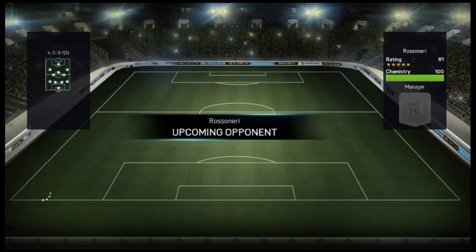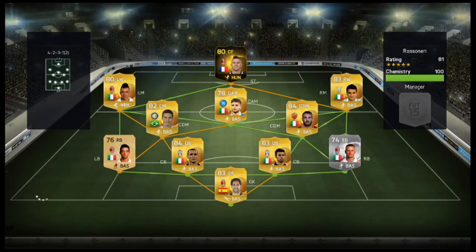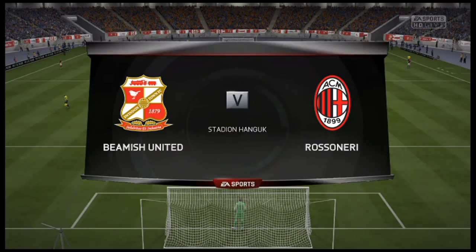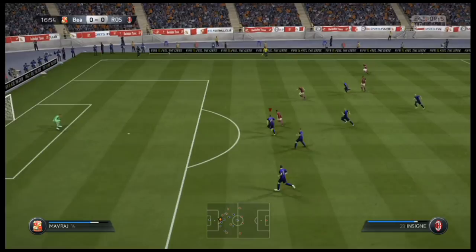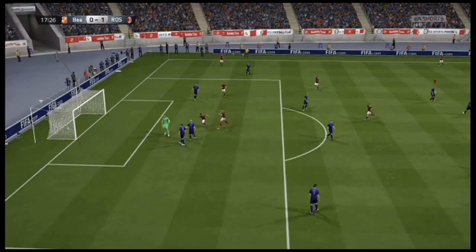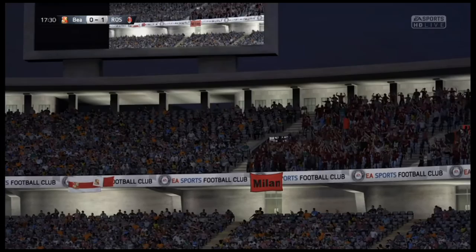We have found our opponent - he has an 81 rated team as well. Oh dear lord: Insigne, fast; El Sharawy, fast; Menez, really fast; Andreya's decent pace. De Rossi, Hernandez, Cialini, Barzagli, Lopez. I knew I was going to get destroyed about 6-0 this game - guarantee you.